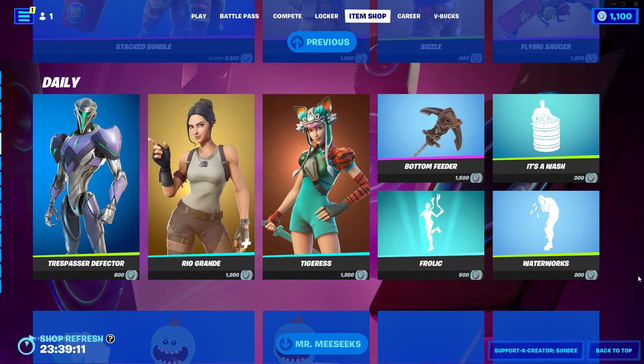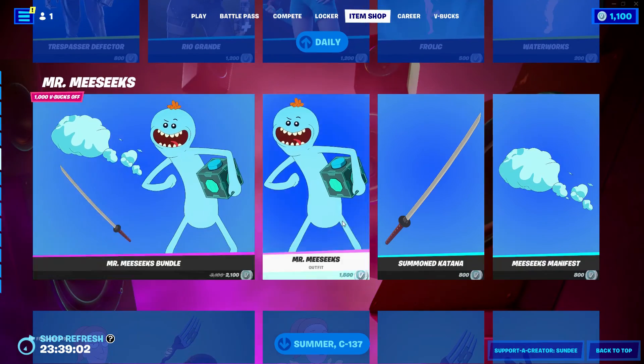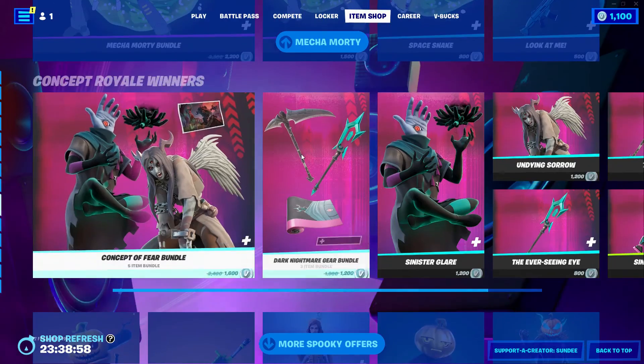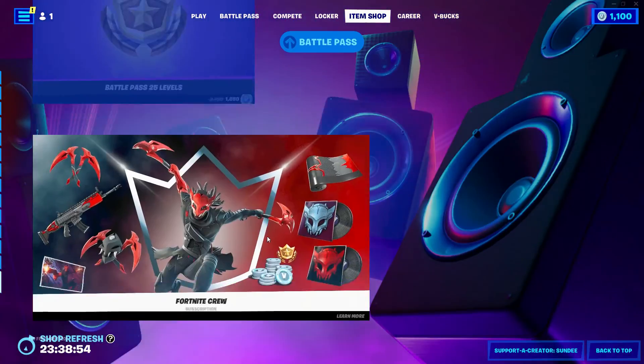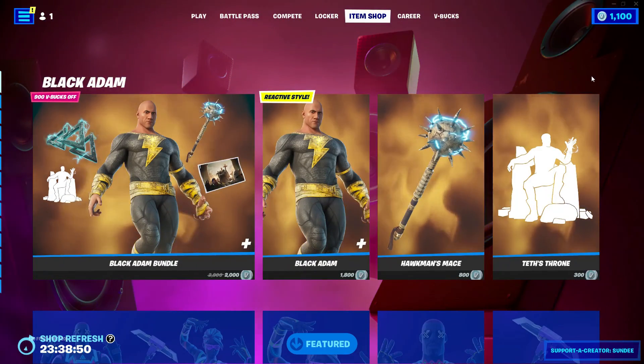We still have the Waterworks emote, and all I gotta say is that the Waterworks emote with the Spider-Man skin represents how Andrew Garfield's Spider-Man felt after Gwen Stacy dies — lol. We also got Saw, Mr. Meeseeks, Queen Summer, and Mecha Morty. As well as we still got all the Halloween stuff. And yeah, that'll be it for our item shop review for today guys — I'll see you in the next one, bye!